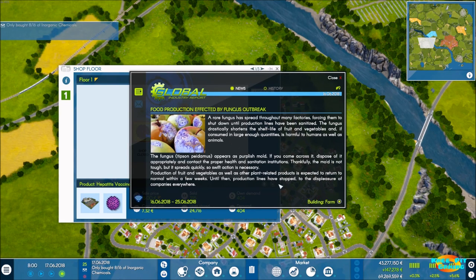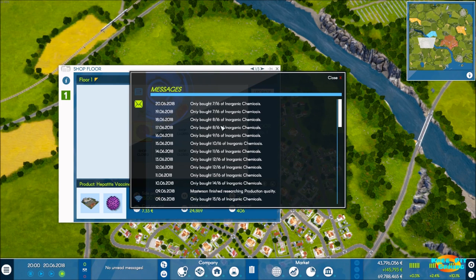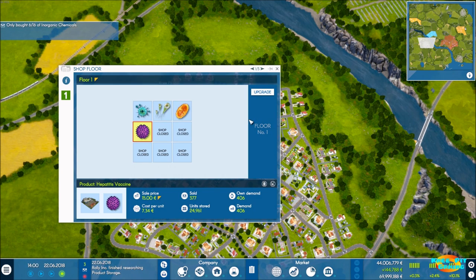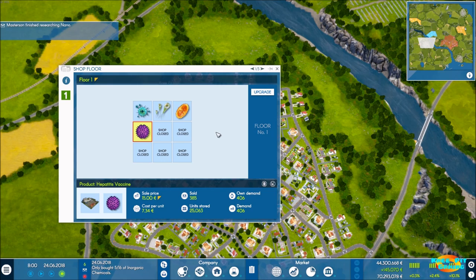We keep getting global news reports that shut down our farm, animal ranch, biotech - it's shutting them all down. Luckily it's only for a short period of time. We're not able to buy even a small number of 16 per day of inorganic chemicals. So we're going to end the video here and then come back next time and get even deeper into the production chain - start to work with oil and eventually get our way up to inorganic chemicals. I really appreciate you joining me. Thank you for your support on this series and all the series on the channel - it has not gone unnoticed. Stay tuned for more Industry Manager Future Technologies. Thank you.